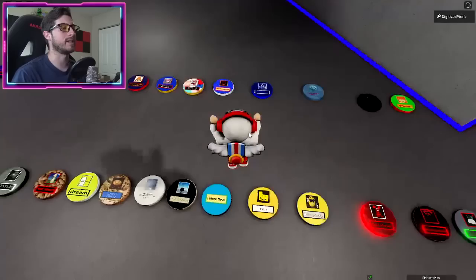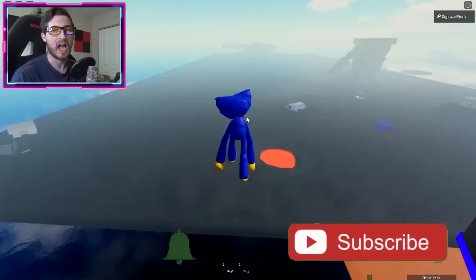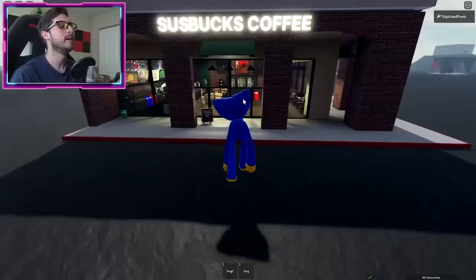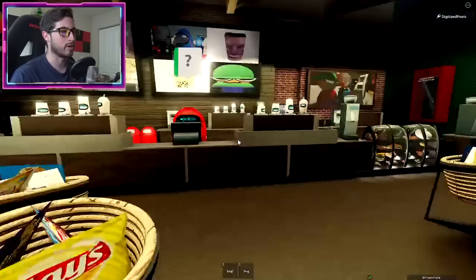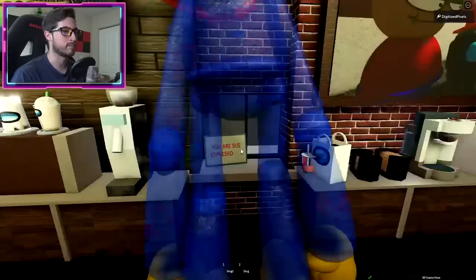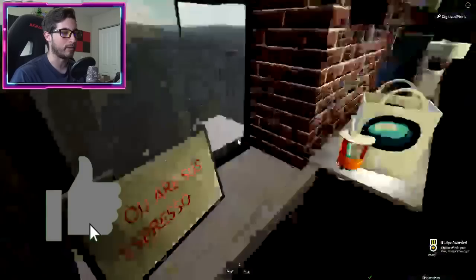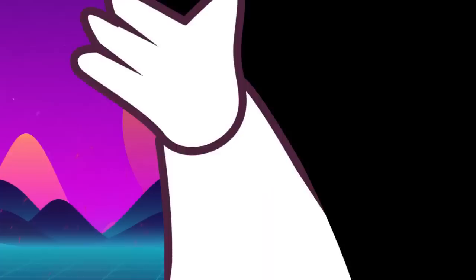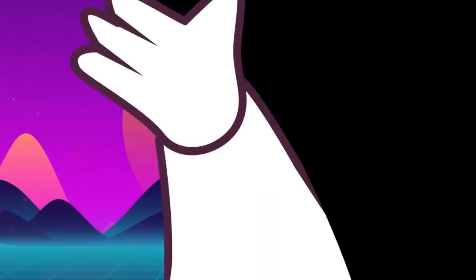The Vertigo badge is super simple. In my previous video I said I didn't know where it is, but literally as I finished recording I found it — it's not far and not hard. All we gotta do is go to the Sus Bucks coffee area. Walk inside, hop over the counter, and you'll see a 'You Are Sus Espresso.' Just bump around in this area — I'm not exactly sure what I'm touching, but run around in here and you'll get it.